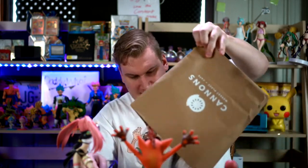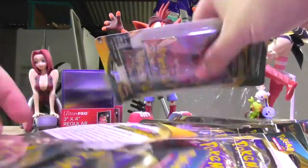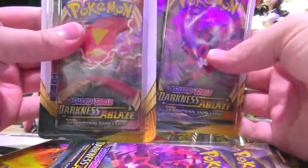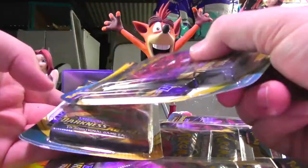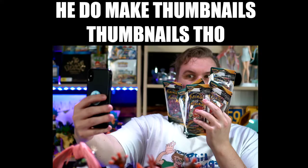Hello everybody and welcome back to another video. Today I have this. I thought they were gonna come out just in the boxes, but they didn't. As nice as this hidden face box is, it's not what we're doing today. We got a bunch of these things — two packs for six bucks. Basically it's two for one. You get one Sword and Shield base pack and one Darkness Ablaze pack, which is pretty litty if you ask me. We have 10 of these, which means 20 packs — it's like two-thirds of a box. Let's see what we get.